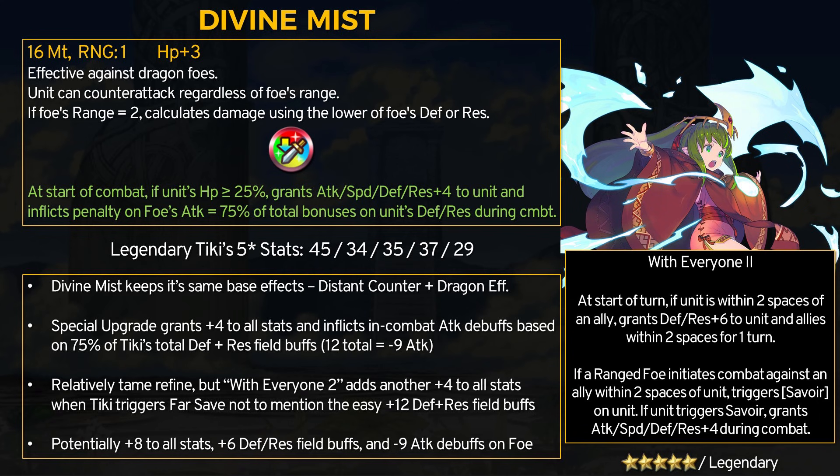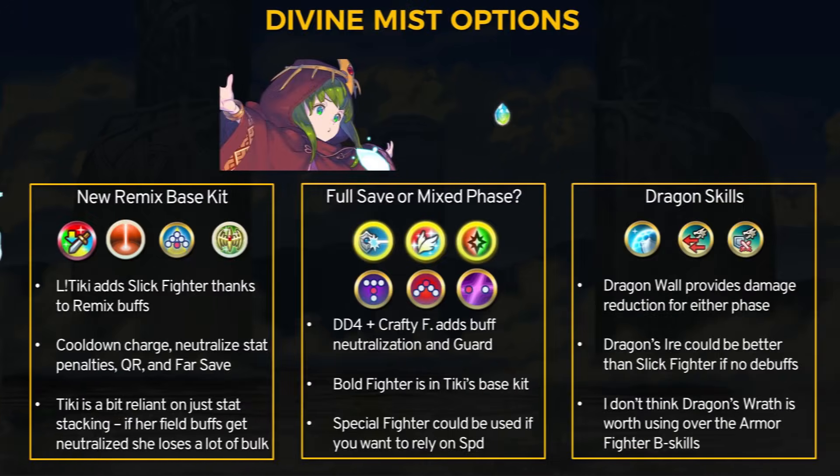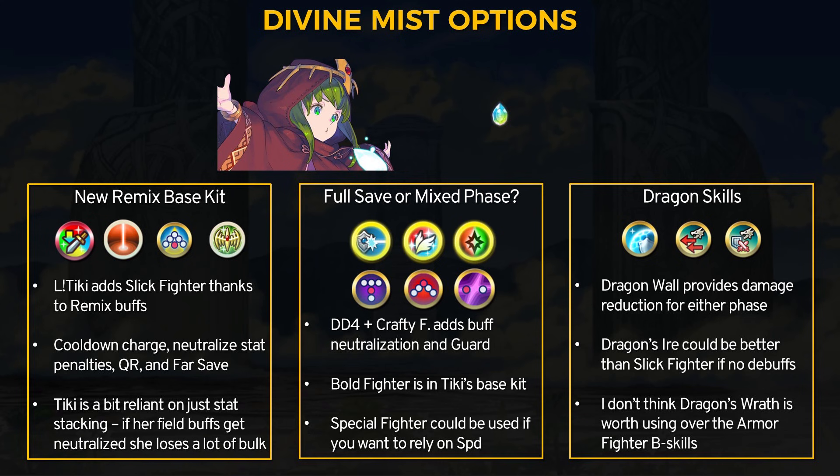That is really nasty. She has a distant counter weapon with ranged adaptive damage and can now get plus 8 to all stats, plus 6 defense from field buffs, and then inflict minus attack on the foe. Legendary Tiki is going to be an absolute menace if you cannot deal with all these stats. It's clear that With Everyone gives her the defense from field buffs so that the refine can turn that into attack debuffs. Throw in far save with more stat boosts and Tiki has some good all-around utility. In addition to far save, Tiki got slick fighter for free in the B slot as part of the remix buff. Slick fighter is quicker pulse with stat penalty neutralization — generally a good trade, but if you don't have debuffs it's just quicker pulse. Tiki also has fierce breath, which pairs well with far save and DC — she gets more cooldown charges, can neutralize debuffs, can double even without winning the speed battle, and has far save to intercept ranged attackers.